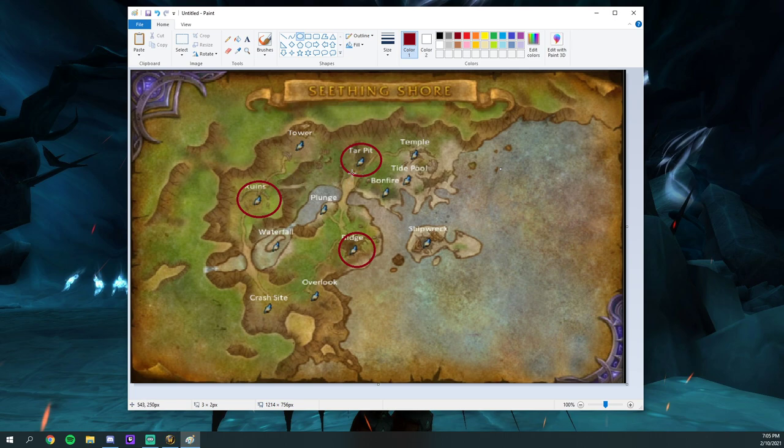Let's say you have a tank and Ruins is spawning in 30 seconds because Waterfall was just capped. Everybody's at Ridge and you have two or three people at Tar Pit, and both healers are at Tar Pit. You never want your healers clumped together during a big team fight - you always want a DPS to utilize CC. If your tank is in the big team fight, he's wrong. You need to tell your tank to get to the node you can spin with the fewest people - that's min-maxing.